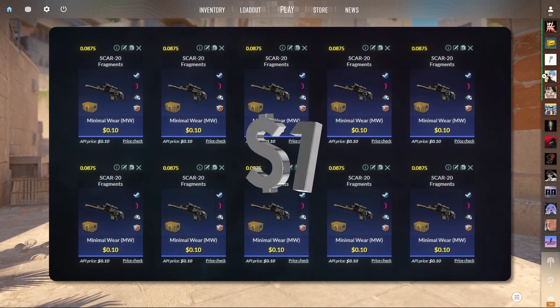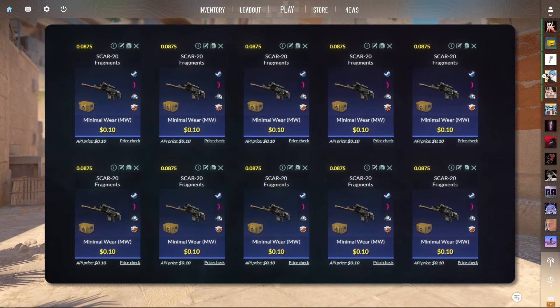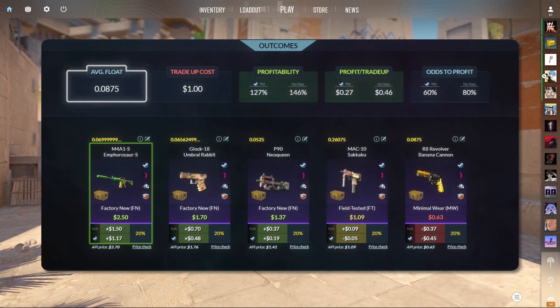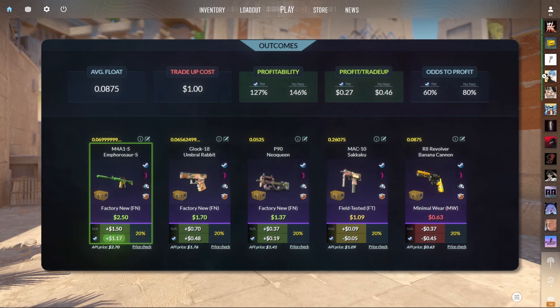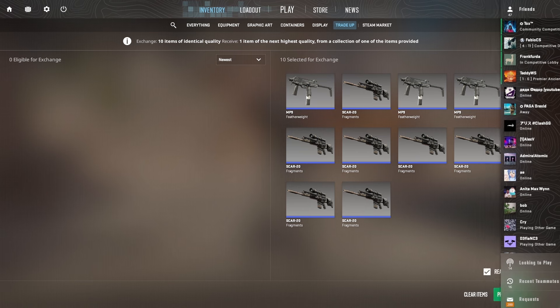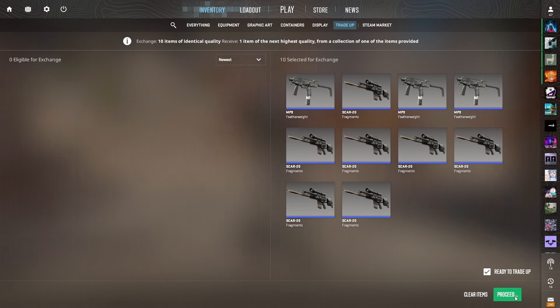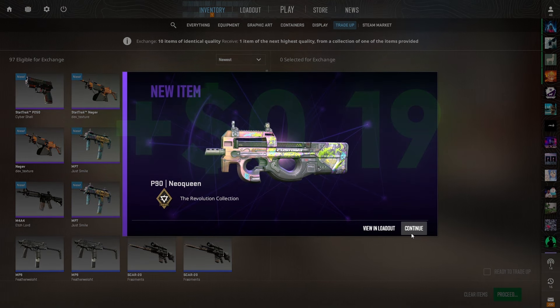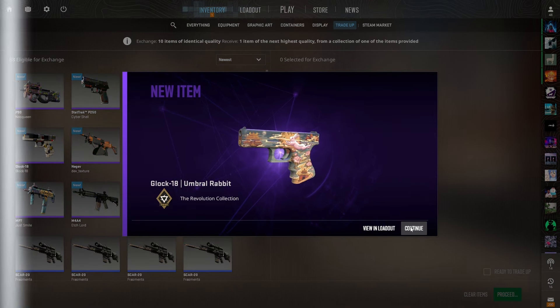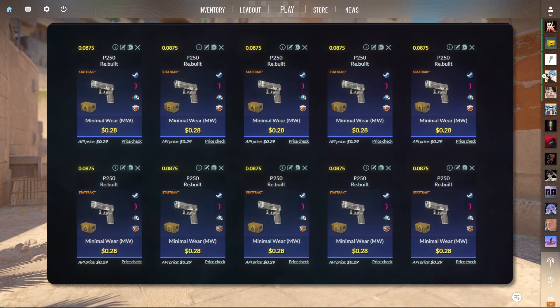Trade-up 5 is a $1 trade-up — the cheapest and simplest in this video. You simply need 10 minimal wear Revolution case mil-specs with an average float below 0.0875. This trade-up has a profitability of 127%. You over-double your money on the M4 M4-Saurus, make $0.50 on the Glock, $0.20 on the Neo Queen, break even on the Sakura, and lose about $0.50 on the Revolver. First attempt gets a P90 at $0.20 profit; second attempt gets the Glock — $0.48 profit. Our luck does not seem to be on our side today.